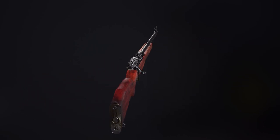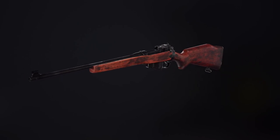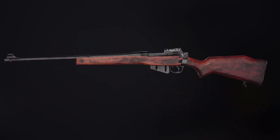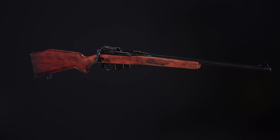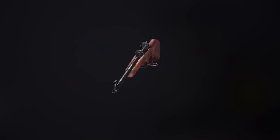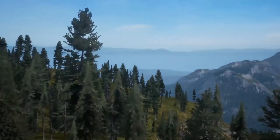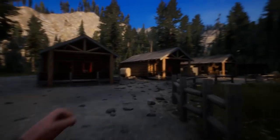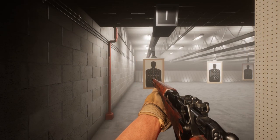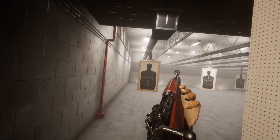One thing I noticed is that there's also a Sporter variant, which I'd personally never seen before — the wooden stock being shorter. It's more of a hunting rifle style, more for the civilian market. Then there's also what looks like an old military variant with a scope on the side, which is really nice. I like that we've got these lower-end sniper rifles as well — not just a military sniper rifle that only appears very late game.